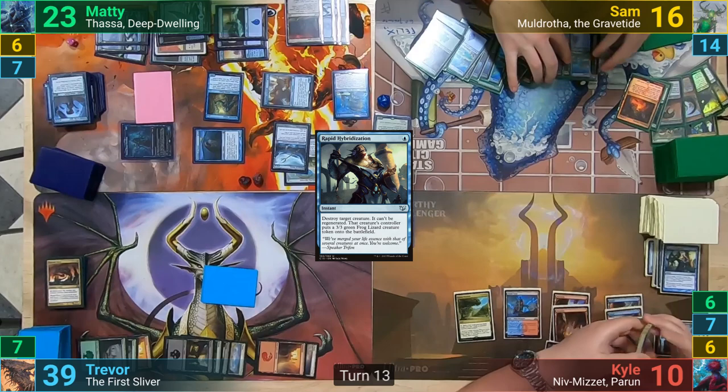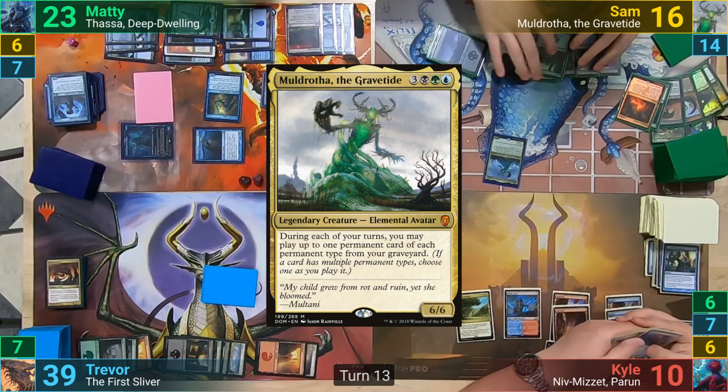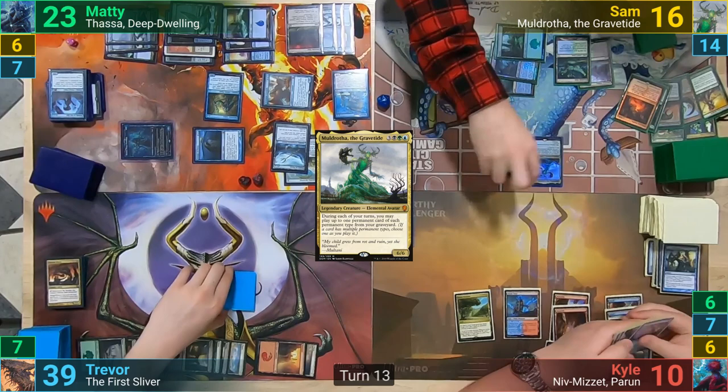Sam untaps his massive amounts of lands and draws. He plays Muldrotha again, and then casts Plague Crafter again. People either discard or sacrifice a creature, and Sam then casts out his Expedition and passes turn.